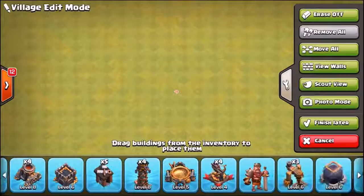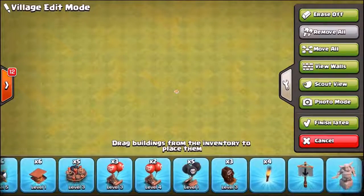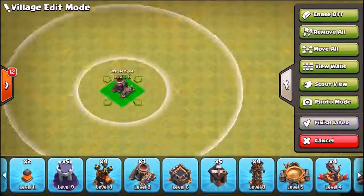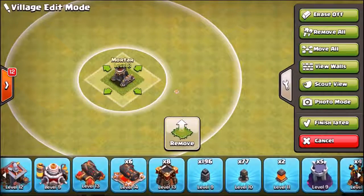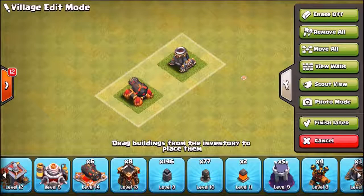Of course we do need to max out our heroes, but forget about the heroes for a second. The only defenses we have left to max out are the four mortars, and I think that might actually be the four mortars and a single cannon. I want you guys to take a guess in the comment section — is it going to be the cannon or is it going to be the mortar? Let's see how many of you get it right.